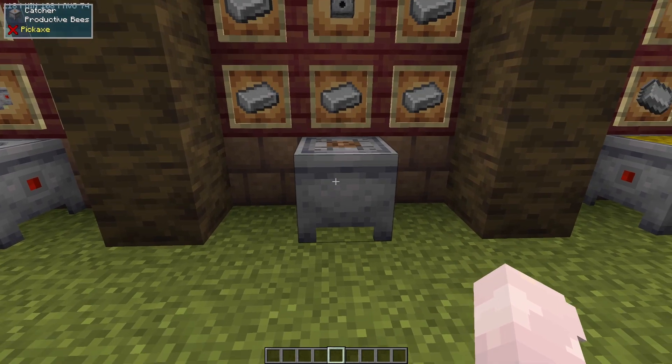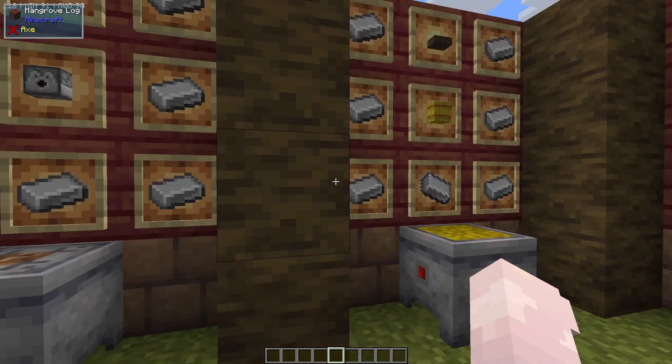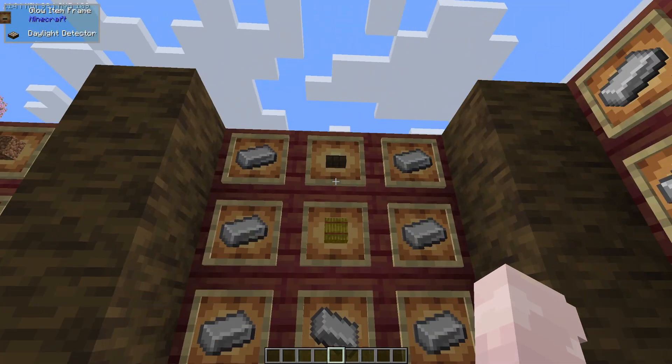Next you're going to need a catcher. This also requires 7 iron ingots, a dispenser, and a piece of dirt. Next, a baby incubator. This requires 7 iron ingots, a hay bale, and a daylight sensor.